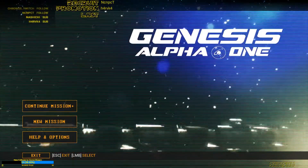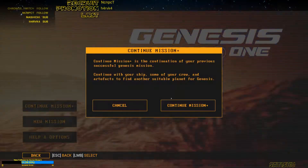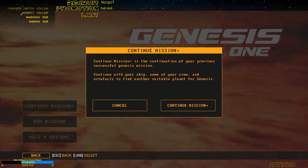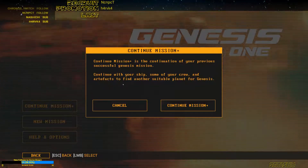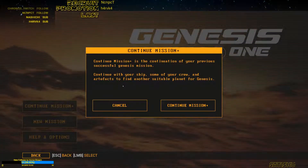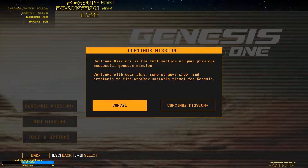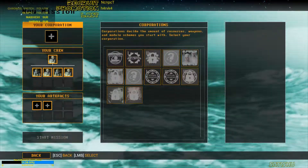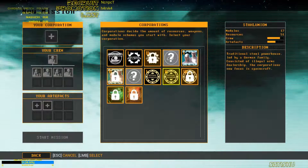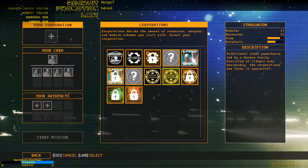Now we can just continue Mission Plus — continue this mission with the troops, some of the crew and artifacts to find another suitable planet for Genesis, or we can just create a new one. Star Union 2 is just ready.